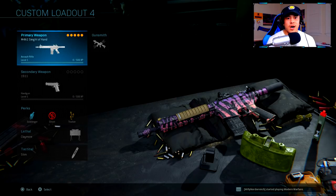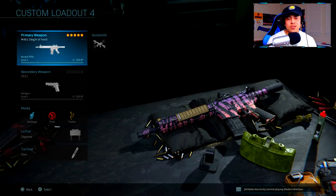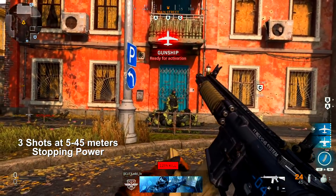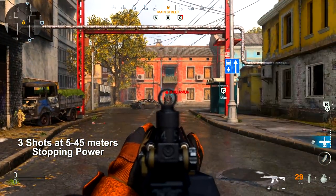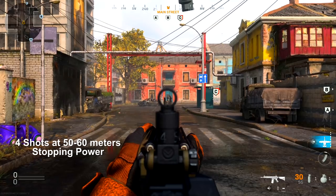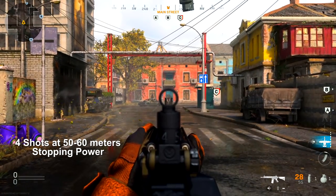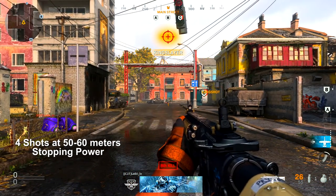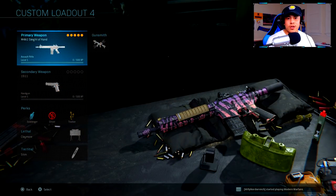Now I wanted to test what happens if you just want to use Stopping Power with different attachments other than the SOCOM rounds. In this test with no SOCOM rounds but with Stopping Power equipped, from five meters all the way up to 45 meters it's a three-shot kill. Then interestingly enough, from 50 to 60 meters it increases to five shots to kill. This is something to consider if you just want to use Stopping Power and use your M4A1 setup with any attachments you want.